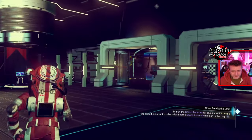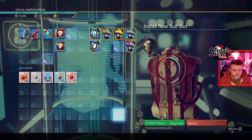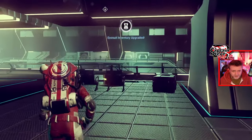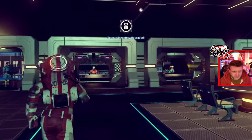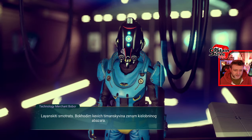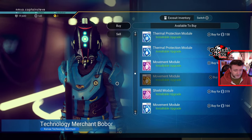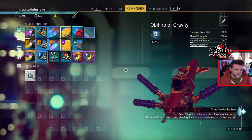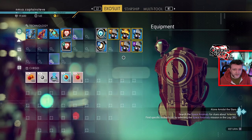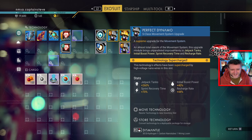Let's go and expand my exosuit — that's done. Let's go to this guy. I'm just going to rob this cabinet — let's do the technology first. And we could check the S-Class modules. Have you got any S-Class modules for my exosuit? Movement would be nice — heck yes it would. Purchase modules — boom! S-Class movement module! I'm glad I freaking checked. Excellent. Stick that in there. What sort of boosts do we get? Supercharged! Heck yes it is — freaking awesomes!